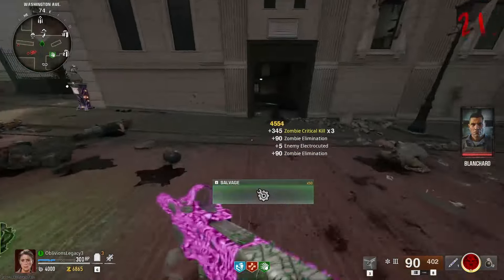There we go — opal camo! I need to quickly pick up a ray gun — it didn't disappear, okay! So I got the Goblin Mark II as well, so I can make some progress. And there we go — that's our sixth opal camo! Now I just have the Goblin Mark II, which I am not ready for at all. God, I hate this gun.